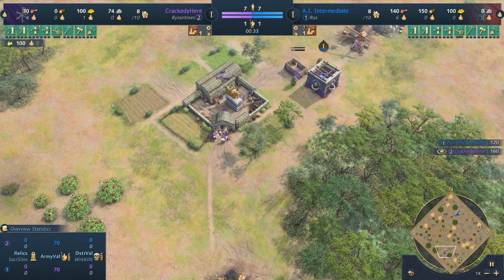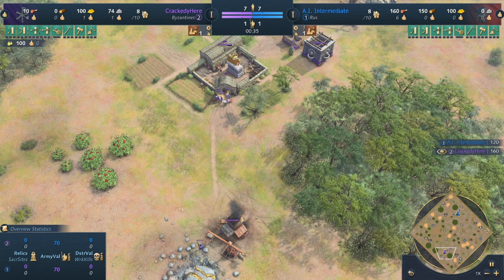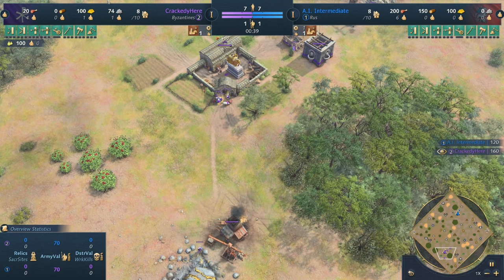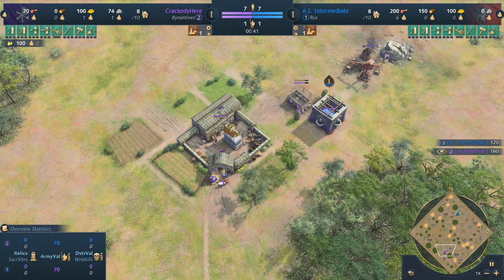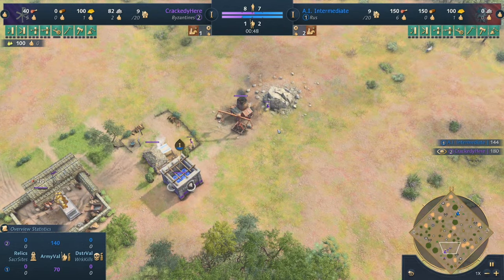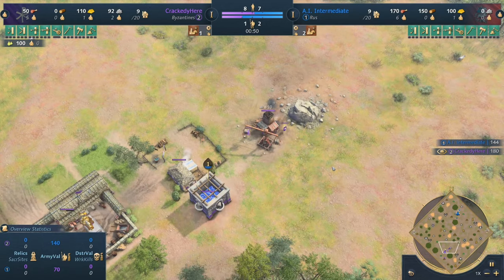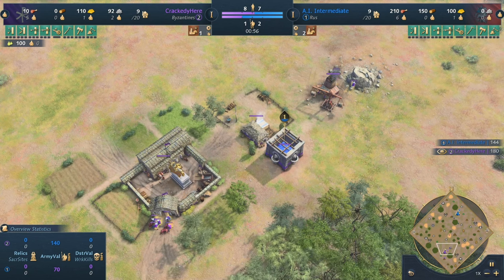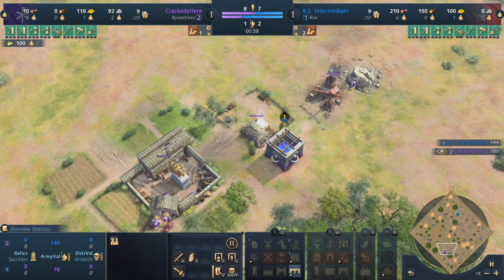Previously, we managed to get our second town center up at roughly the 4:45 mark. But now, with the plus 50 stone, we obviously have to revisit that and look at the timings. You can see we're starting off a little differently this time — instead of going for villagers on stone as we age up, we're going to be immediately sending two villagers out to stone.